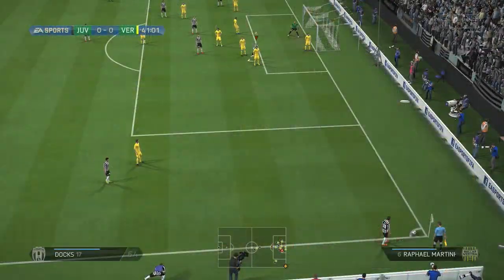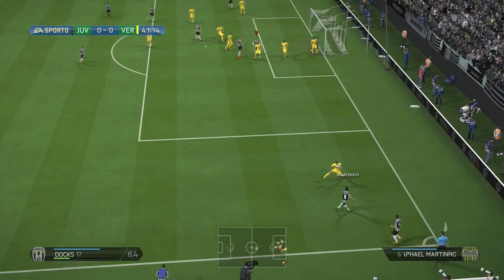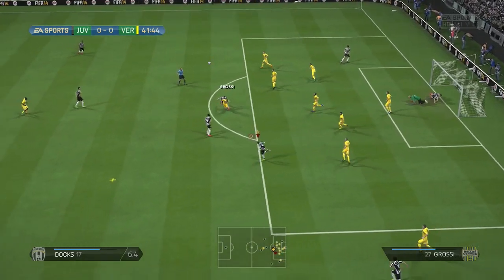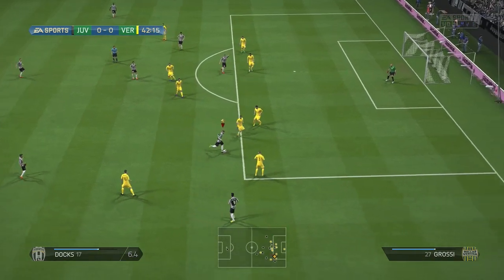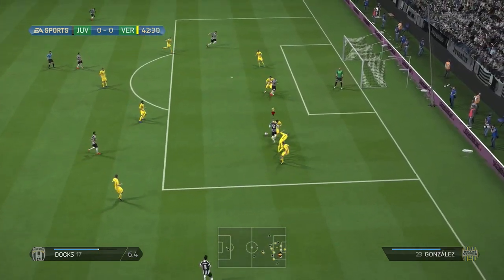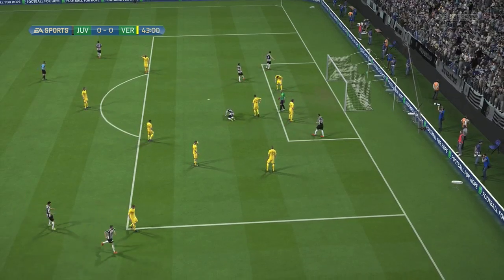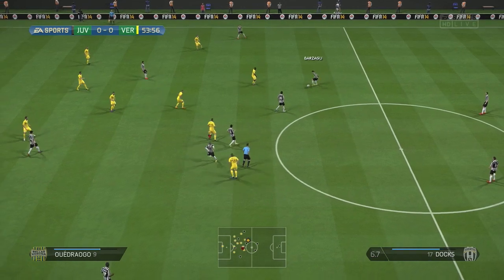From the corner it's played short to Marquisio, who tries to cross. It's blocked, his second cross is played inside, headed away and it comes to me. I control the ball, go down the right hand side, beat Grossi with a Berber spin, get inside and shoot — but again it's another good stop by the goalkeeper, who was having a very good first half. It was still 0-0 at the break.